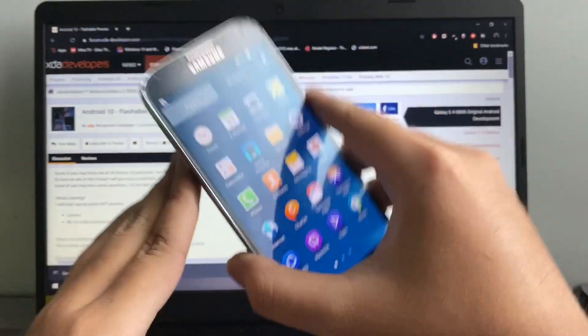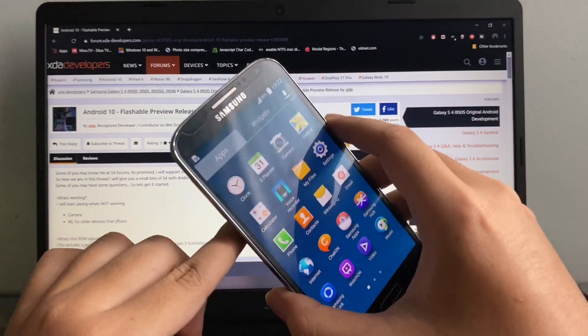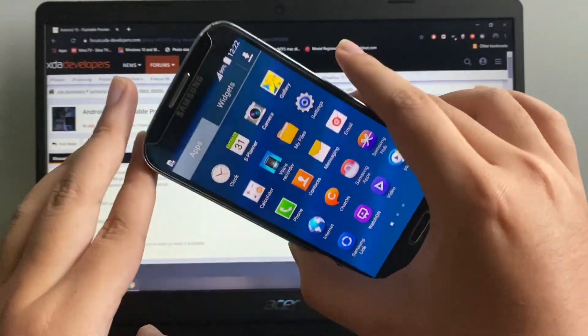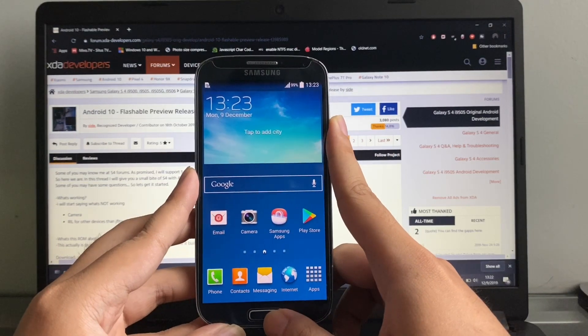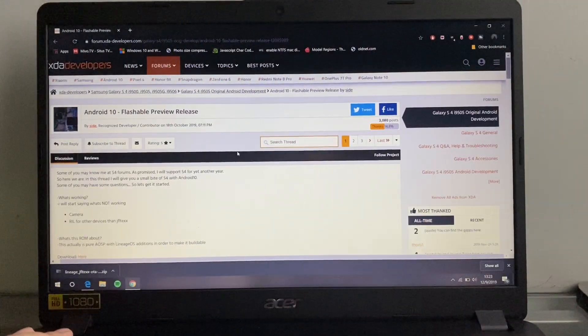Again, this ROM is not for daily use. There are some things that don't work — for example, the camera, and cellular service might have some issues. Again, this ROM is only to prove that it is possible to use Android 10 on your S4. So let's see how to install it. The first thing you gotta do is download the ROM — I will put the link in the description.